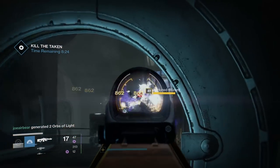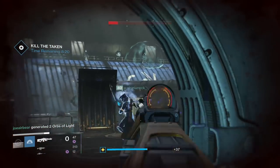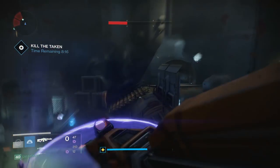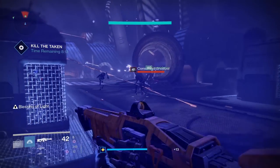I recommend bringing a full fire team, preferably with everybody over light level 290. I had a lot of success using a void-type heavy weapon to take out the ultra taken wizards, and a high-impact sniper rifle is really helpful for burning down the boss.